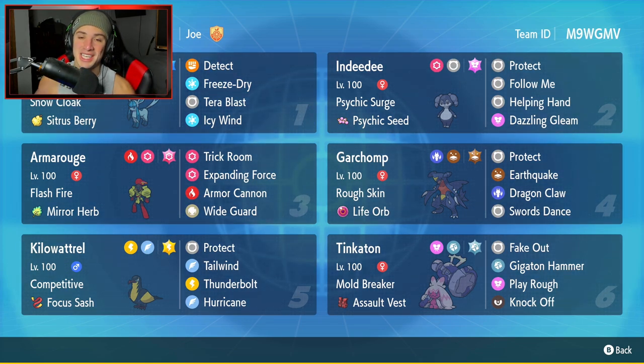Let's get started with today's team preview, starting off in the top left corner with the one and only Glaceon. Very cool Eeveelution — I've been trying to showcase every single Eeveelution and we have a few left to do. Glaceon has Snowcloak as its ability, Citrus Berry as its item, and is rocking Detect, Freeze-Dry, Terra Blast, and Icy Wind for speed control. Really liking this Glaceon — it's going to be good up against Dragon and Water type Pokemon due to that Freeze-Dry move.